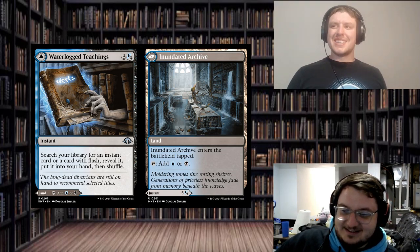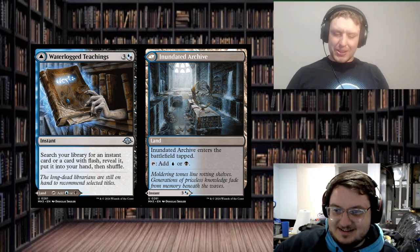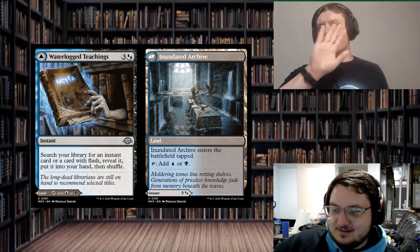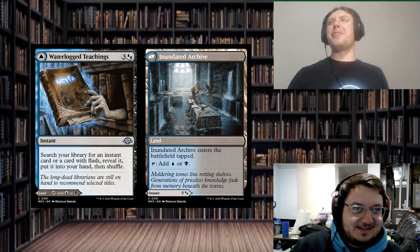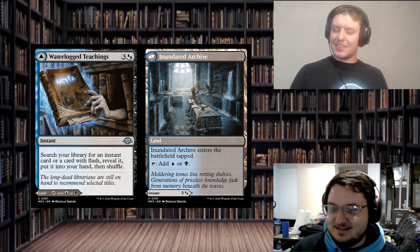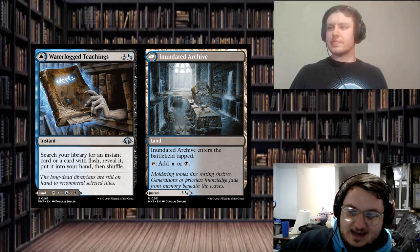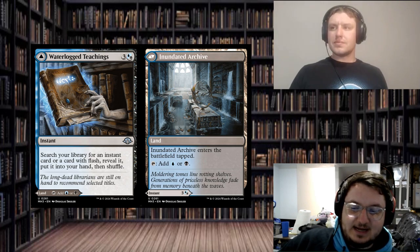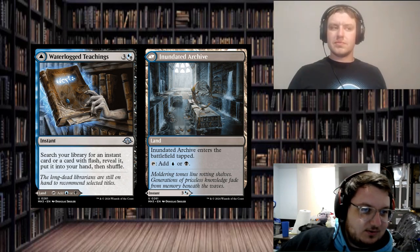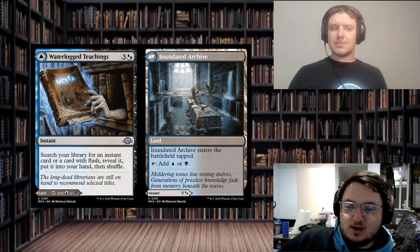Does Thoracle have flash? No, I don't think so. The only deck I have Thoracle in is my CEDH deck. It doesn't have flash — I thought it did and was going to be upset about this card. This search is for instant or flash. You may be wondering why this card, right? It's four mana, doesn't tutor anything you want. But it is instant speed. And in Casual Commander, what's the one from Strixhaven — the tutor that tutors an instant or sorcery? It's two and a blue, put it in your hand.